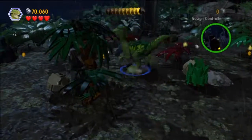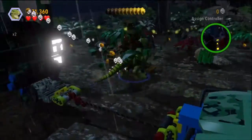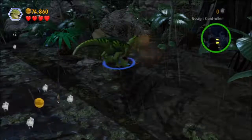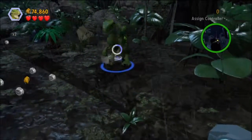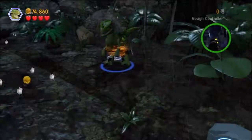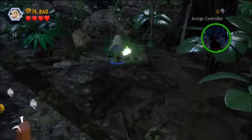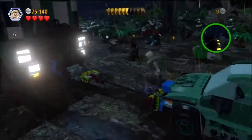There's a raptor scent trail over on the left side if you want to change into your velociraptor. Follow that, and eventually over here dig up another watering hole that you can water to get minikit number 10 and complete all minikits.